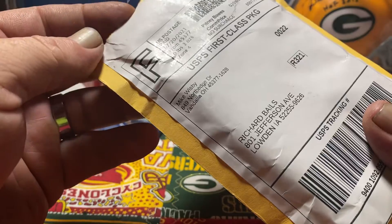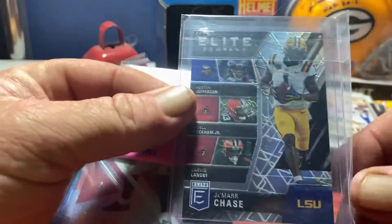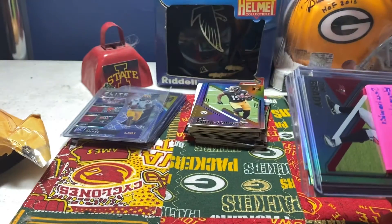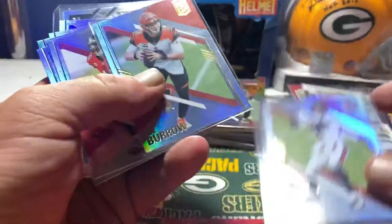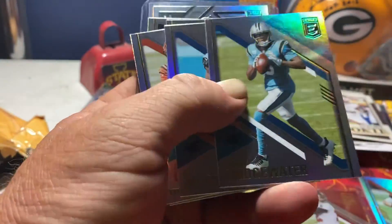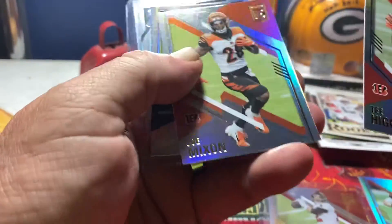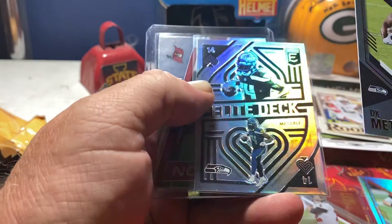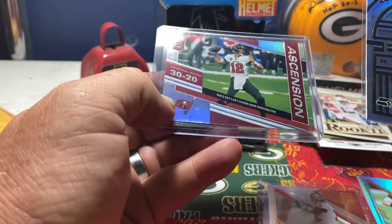This is from another break — I got to remember to write these people's names down. I had the Bengals in it, got a Jamar Chase. Tampa Bay also, and I got a big Brady card coming in the mail sometime this week. Joey B., Teddy B., Boar, Sam Darnold in his Carolina uniform — it's weird. Mixon, T. Higgins, DK Metcalf. Got DK Silver. Elite deck, an Ascension Tom Brady divisional round.